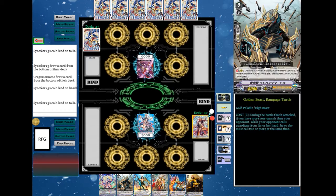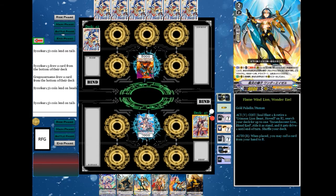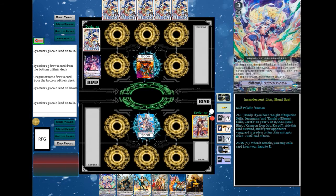Stealth Dragon Dreadnought Delight, draw. Skill of Stealth Master — take this card, card in my hand.